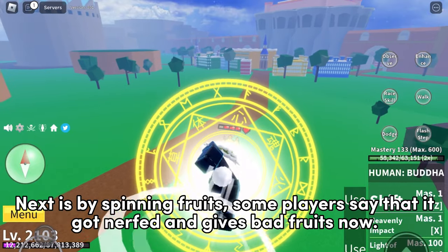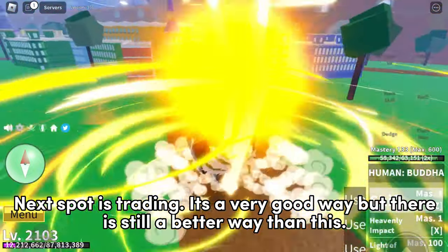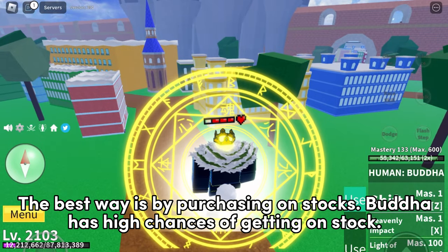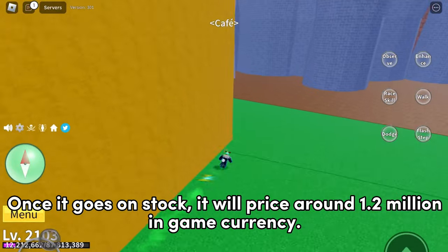Next is spinning fruits — some players say it got nerfed and gives bad fruits now. After that is trading, which is a very good way, but there is still a better way. The best way is by purchasing on stocks. Buddha has high chances of appearing on stock, and once it goes on stock it will be priced around 1.2 million in-game currency.